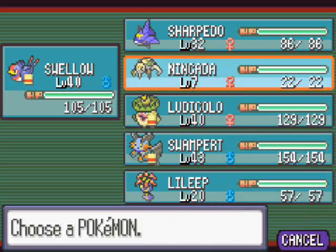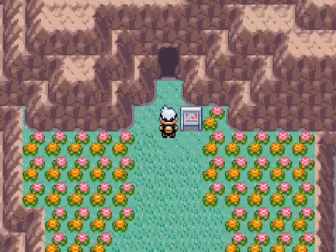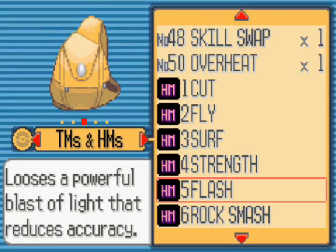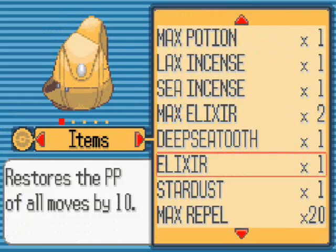So what I've done is I've taught Flash to Nincada — never knew it learned that, but apparently it does, which is awesome. I've also bought a ton of Max Repels, which should keep all of the weaker monsters away.